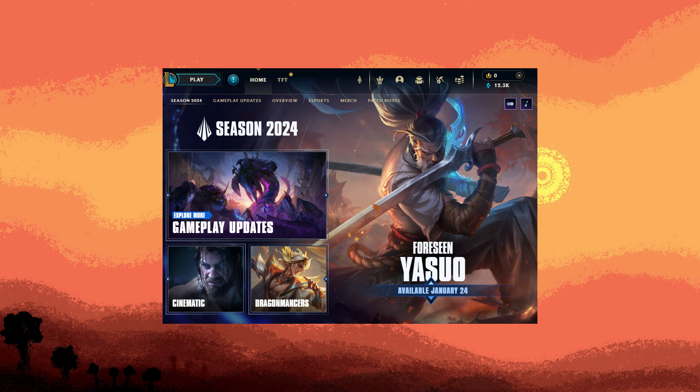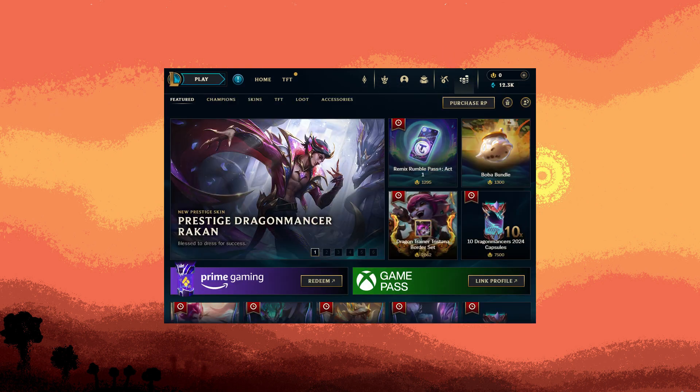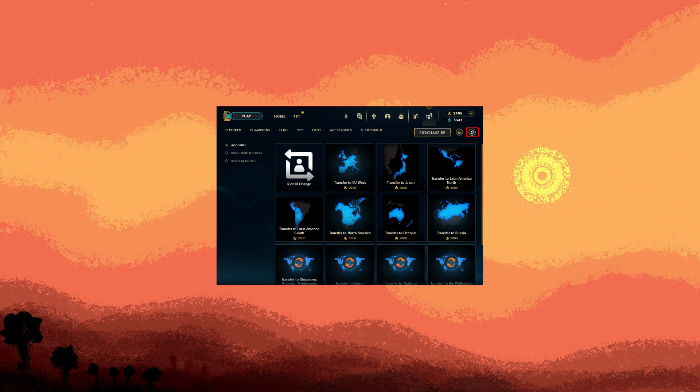Follow these steps to switch your account region. The first step would be to launch your League client, navigate to the store icon located beside your RP and blue essence balances. Click on the account icon positioned in the top right corner of the store. Refer to the included screenshot for visual guidance.